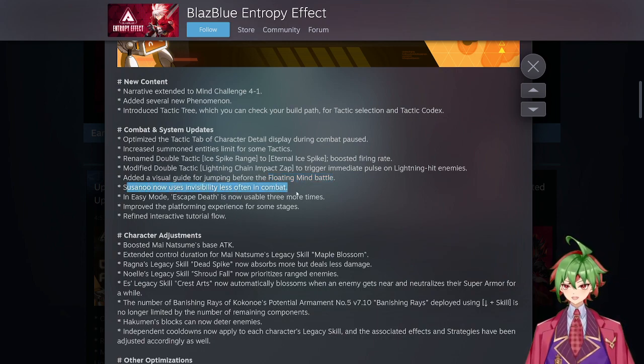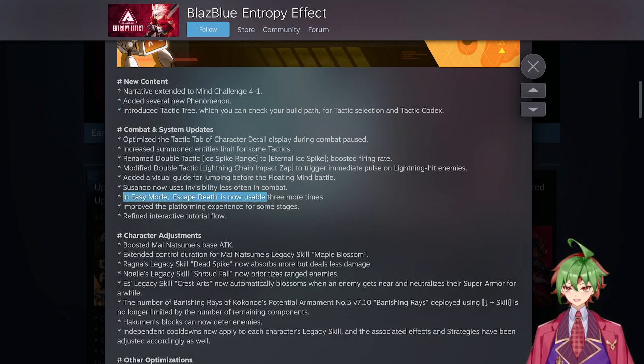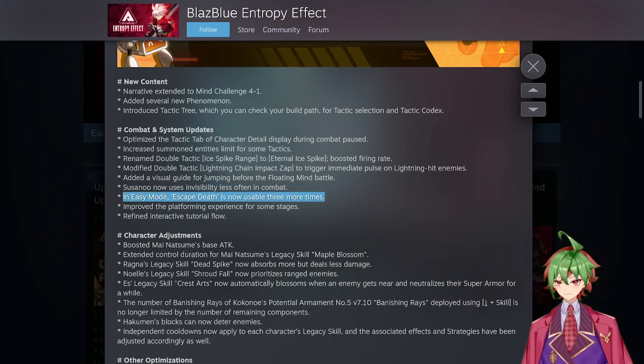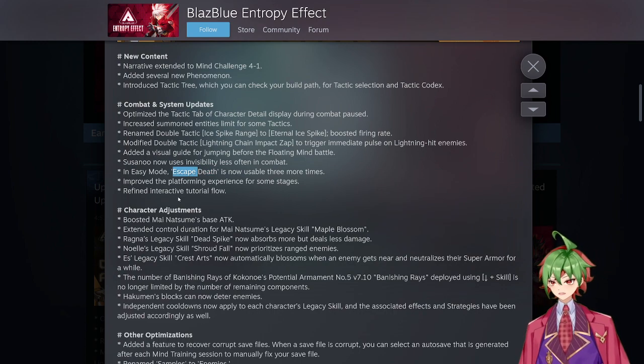No uses an ability less often in combat, so it just means he won't spam that ability as much. In easy mode, escape from death is now usable three more times, so if you have the ability and you're playing easy mode, you basically have three revives instead of just one.